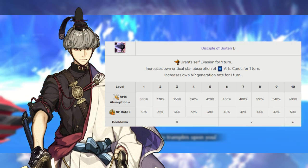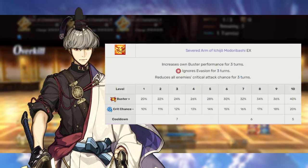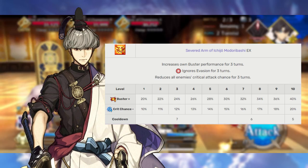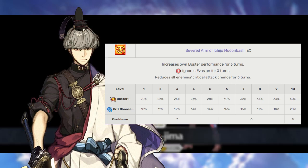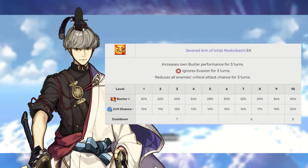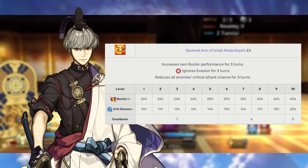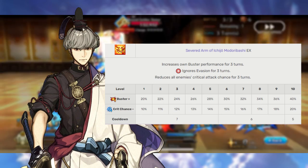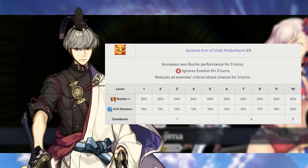The final skill is easily Tsuna's most important: Severed Arm at Ichijo Midoribashi, rank EX. This increases Buster Card effectiveness by a staggering 20-40% for 3 turns, gives Tsuna 3 turns of Sure Hit, and also has that nice little bonus against bosses — decreasing their critical rate by 10-20% for 3 turns. This is Tsuna's primary source of damage, and we absolutely need to max this out first. Even just the Sure Hit itself is very, very nice, but that Buster Card effectiveness is mainly what we are hoping for.